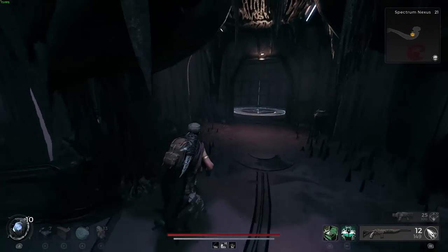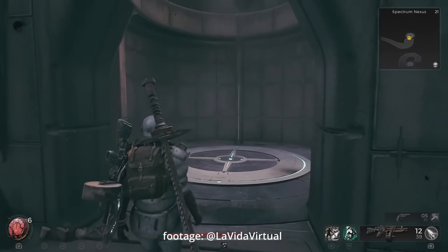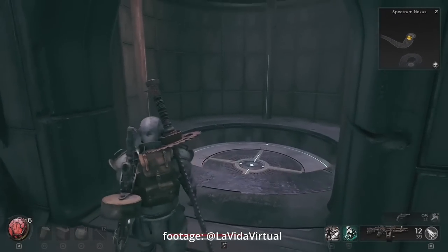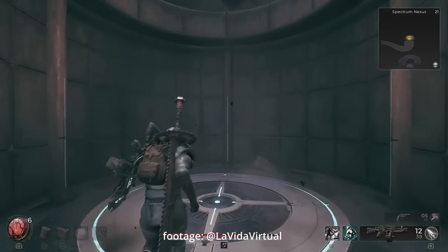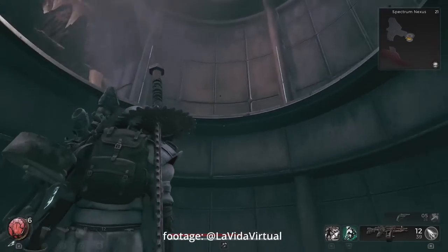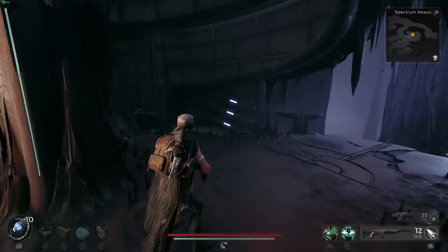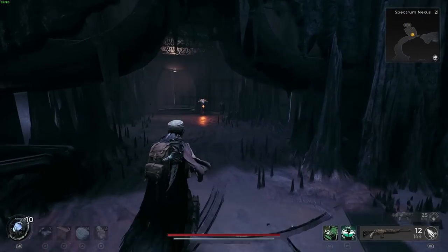Credit to La Vida Virtual's channel for the next part — when you reach the elevator going down, step back from it while it goes down because it's going to bring another elevator down from the top. Once the first elevator is fully down, hop onto the second elevator and go all the way up to get the Propulsion Loop. This says: after killing an enemy, increases movement speed by 5% and consumable use speed by 10% for 10 seconds, stacks three times.